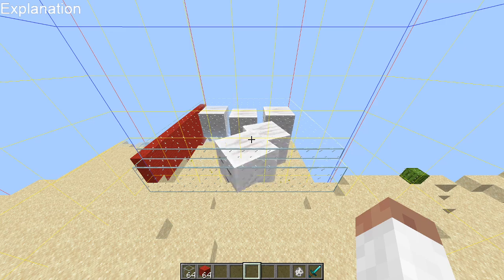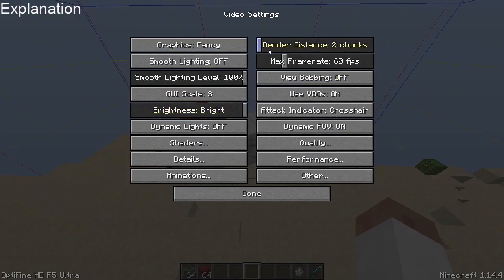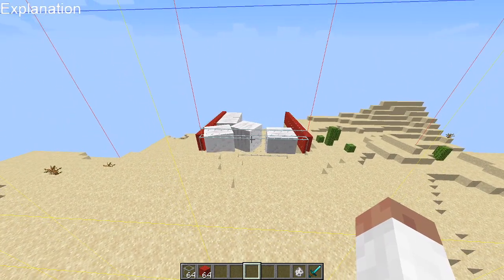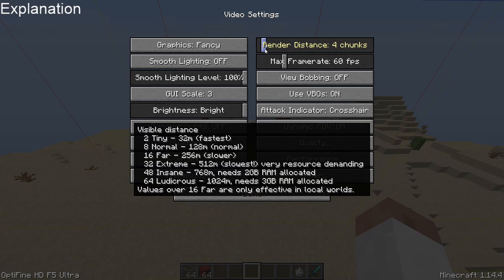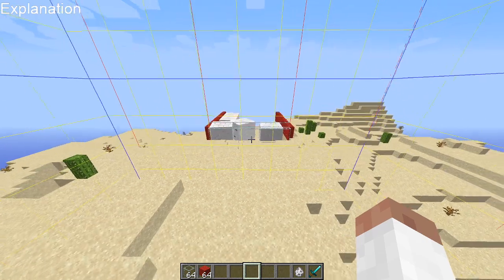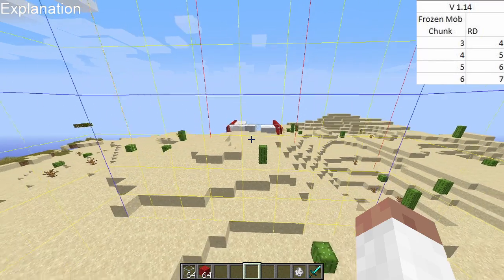We can also do this test on 1.14. Here in version 1.14 — this is 1.14 Optifine, but it also works in vanilla 1.14 — at the chunk ahead of me I have these ghasts again. I am currently on render distance 2, so one chunk away from me is always loaded. But if we go back by one chunk, we can see the ghasts have stopped. In 1.14, all of the render distances compared to 1.16 are actually just one higher. So at render distance 4 in chunk 3, the ghasts are still frozen. The minimum render distance that really matters is render distance 4 in 1.14. So if you're looting an ocean monument in 1.16 I'd recommend going to 3; if you're doing this in 1.14, go to 4 because the behavior is the same. It's a one-to-one ratio, just offset by one.